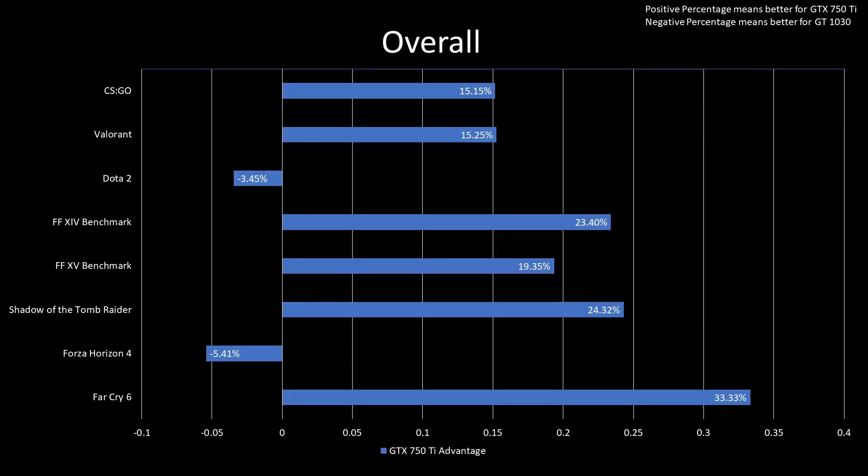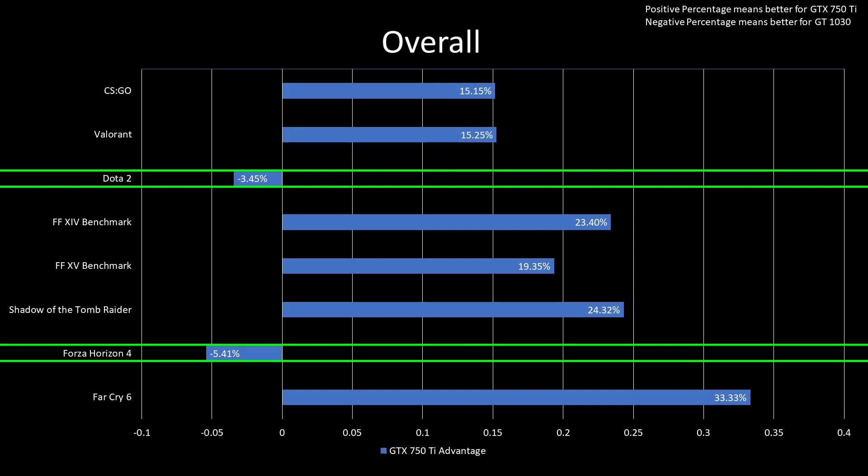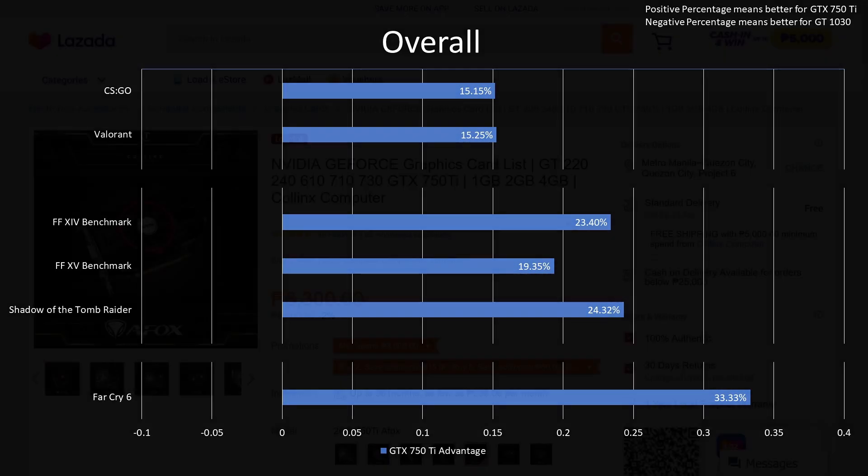Overall, the GTX 750 Ti performed well. On average, it performed 15% better than the GT 1030, even considering its negligible losses in Dota 2 and Forza Horizon 4. If I ignore those 2 games and consider them as erroneous data, the GTX 750 Ti is on average 21% better than the GT 1030.